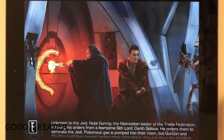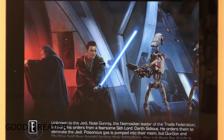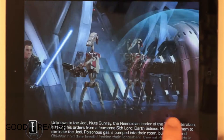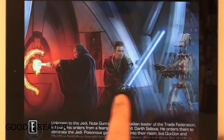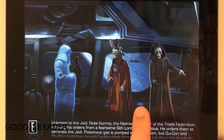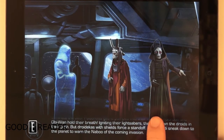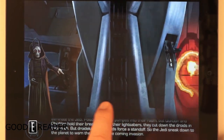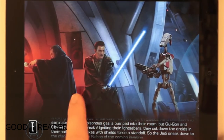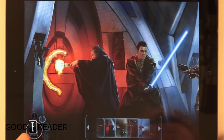Unknown to the Jedi, Nute Gunray, the Neimoidian leader of the Trade Federation, is taking his orders from a fearsome figure. Look at all these droids — they're blasting the heck out of these Jedi, but Obi-Wan and Qui-Gon hold their ground, igniting their lightsabers and cutting down droids in their path. But droidekas with shields force a standoff, so the Jedi sneak down to the planet to warn the Naboo of the coming invasion. Sneaky sneaky Jedi.